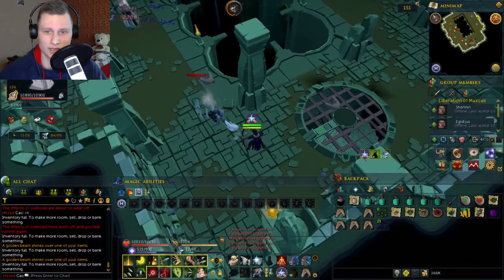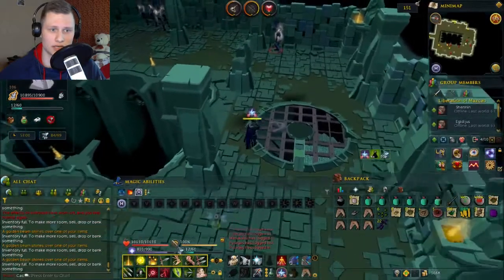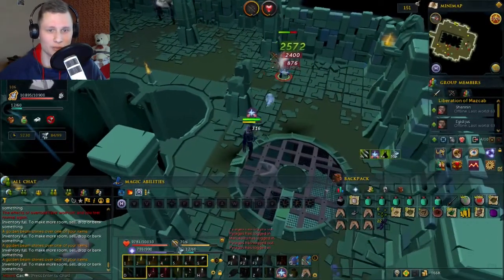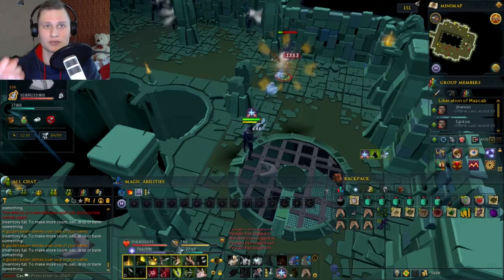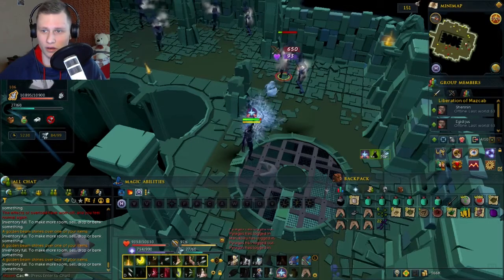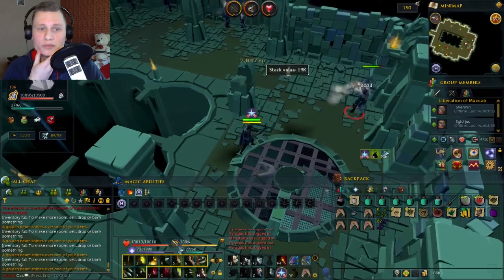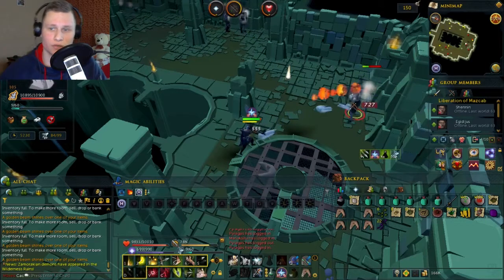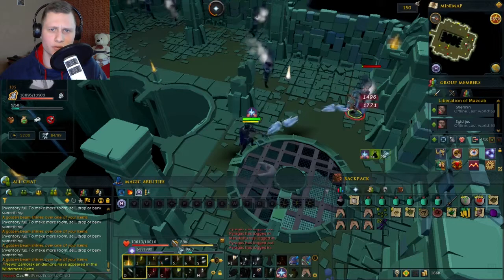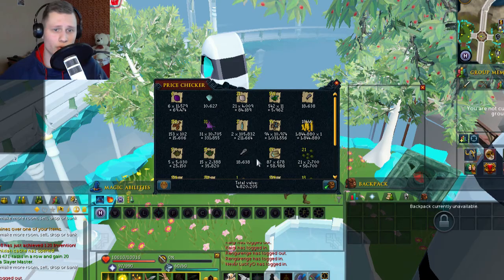On my second task I got to kill 173 Abyssal Demons, which was fun. I will always do this task because of the loot and XP — I will never cancel it. The main catch is that you need at least 150 Dungeoneering to enter the area, which is a really high requirement. But based on that requirement alone, I'll always do Abyssal Demons knowing not everyone can.